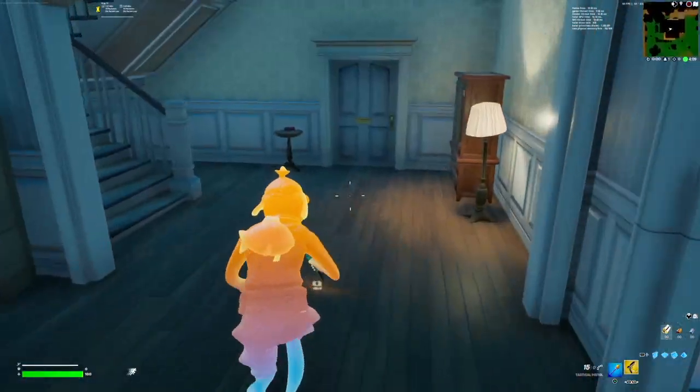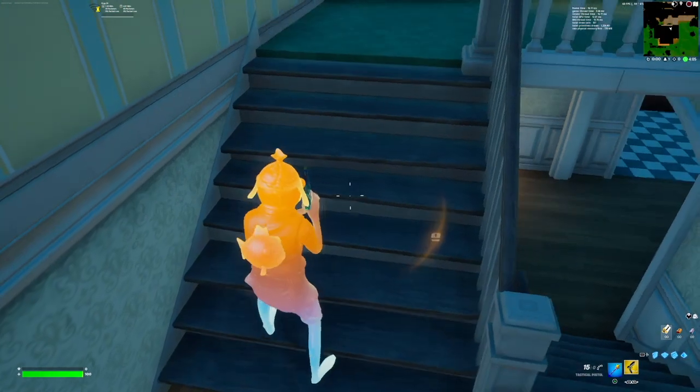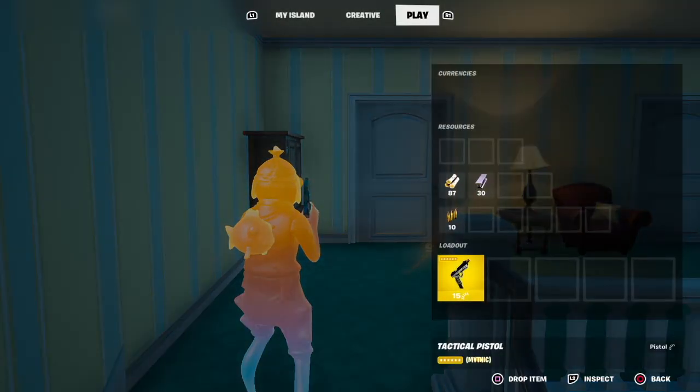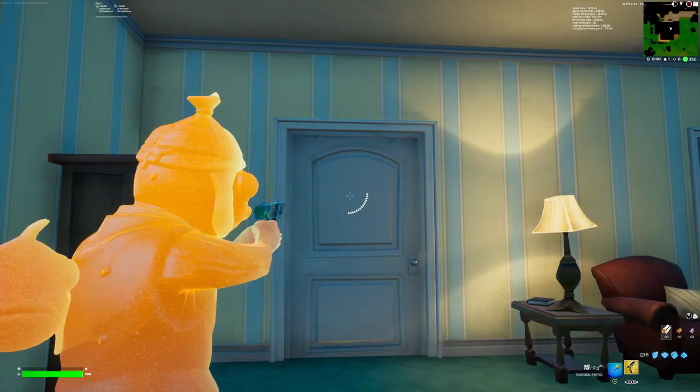We also got the Ultimate augment, which gives you a mythic pistol. It's in the class of the mythic SCAR, has very good stats which are shown on screen, and still has a very fast fire rate — the fastest pistol of this season.